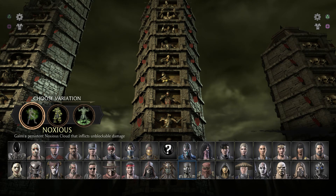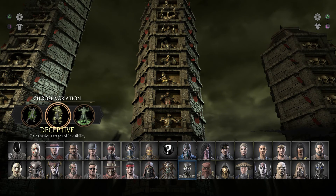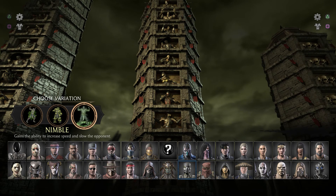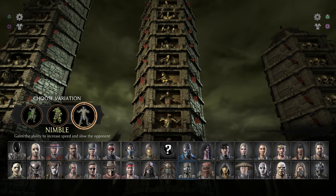So a quick rundown of his variations. The first one's Noxious, and that one he smells really bad and it hurts the opponent if he's close. Then he has Deceptive, which he turns invisible, which is completely useless because you can still see him. And then the last one, which is the one we're going to be using, is called Nimble. This one he slows down time, and it's kind of useful, not really. He has a magic snake belt which he uses to slow down time.